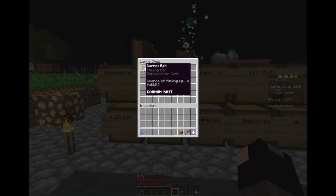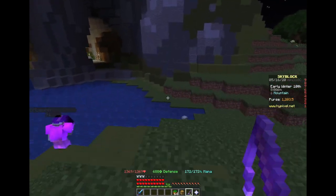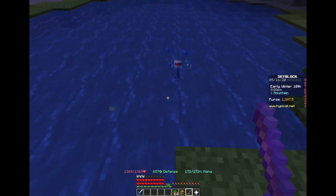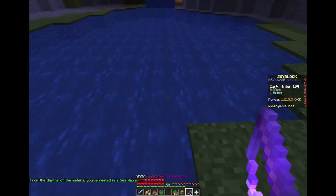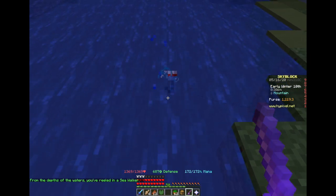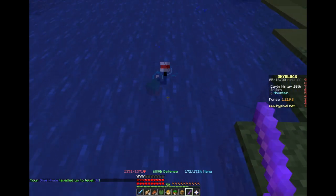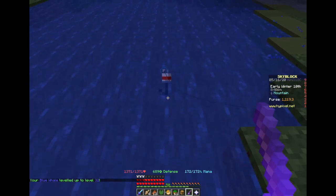Next up is the carrot bait, which says it has a chance of catching a rabbit — and in fact this is the chance of catching the carrot king. This is one of the reasons I always thought a video like this would help out, since a lot of the baits have very opaque outcomes as to what they actually do. What are the actual chances of catching the carrot king? How good is it? We're going to be breaking this down at the end in detail.